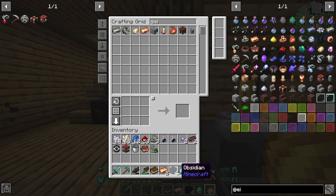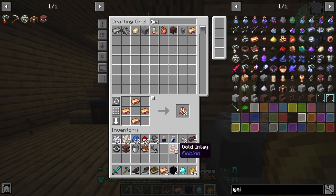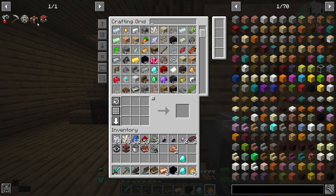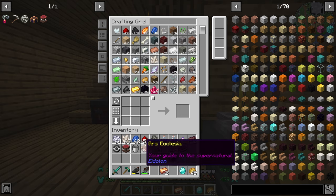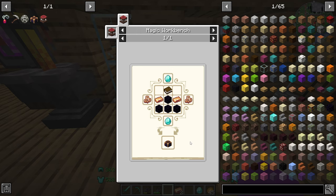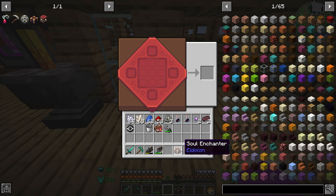While we're waiting, I want to see if we can make the soul enchanter. I just need to make these gold inlays. I need two diamonds and a book. I can just build this now — obsidian like a normal enchanting table, gold on either side, diamonds top and bottom, gold inlays, and a book. Soul enchanter done.